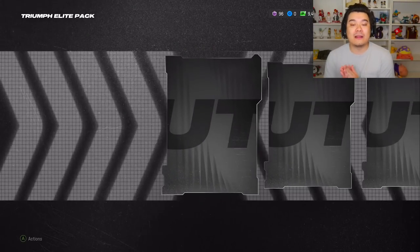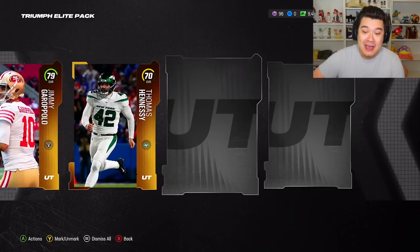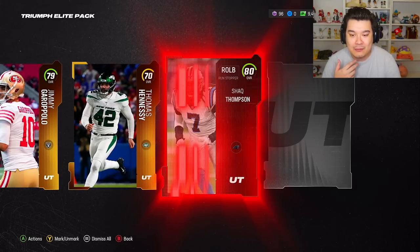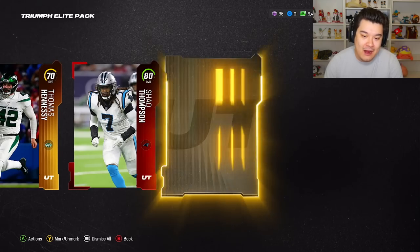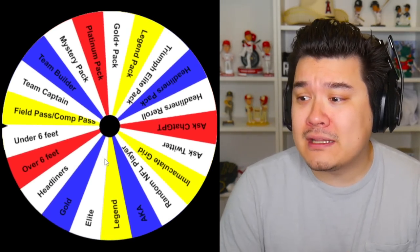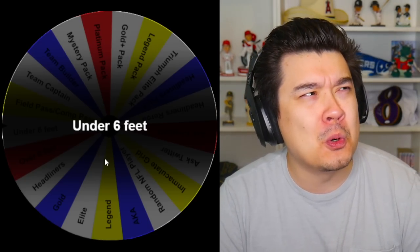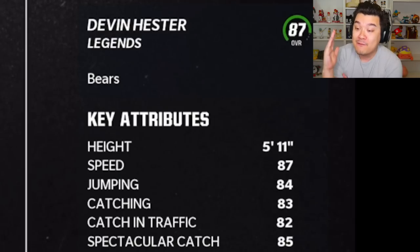Let's see what this Triumph Elite pack is all about — 79 Jimmy G. Luckily we don't need a QB right. I guess we got a backup tight end there. Shaq Thompson's a guaranteed elite. I don't think this pack's that great. I think I need three more starters: one on offense, two on defense, and a player under six foot.